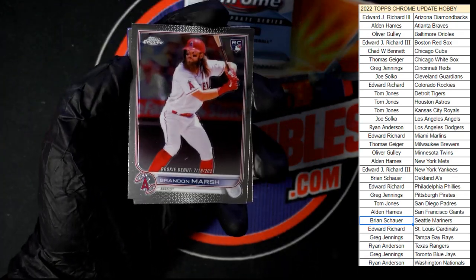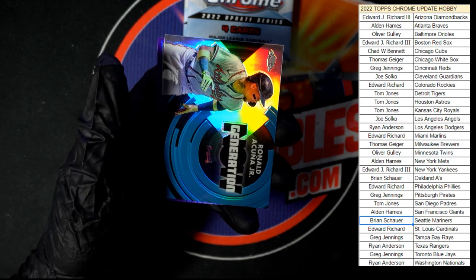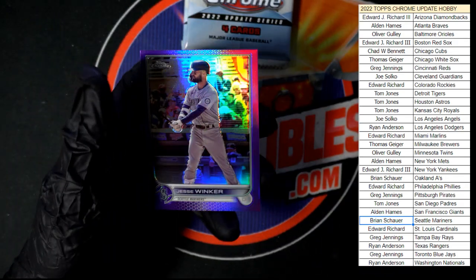Brandon Marsh to start us off in this pack, Bryson Stott right after that, Acuna Jr. Generation Now, and our purple Jesse Winker.